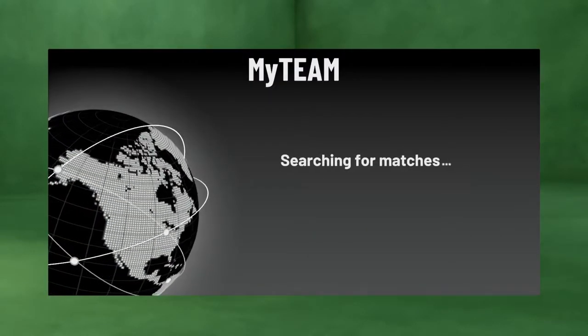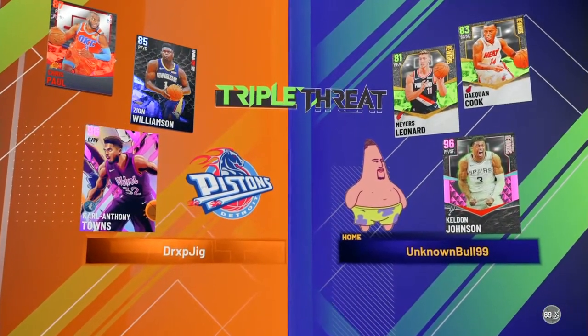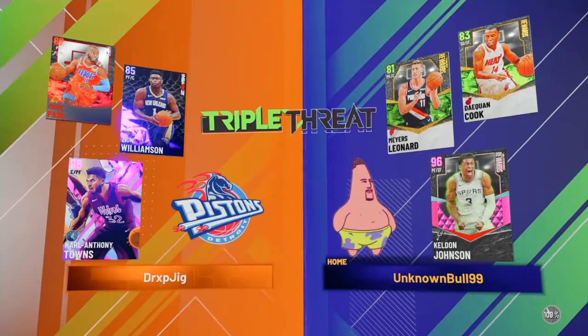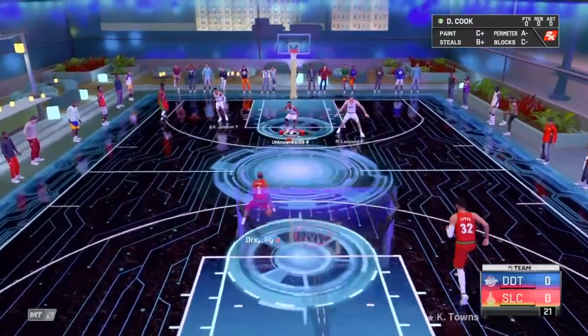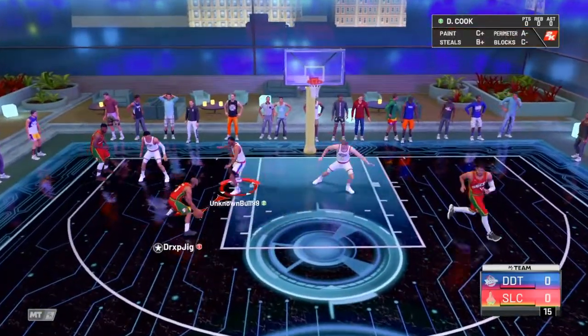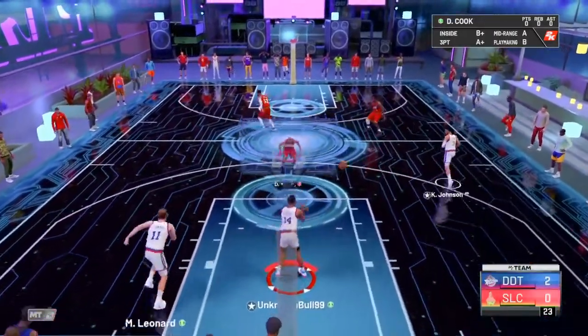We can't take no L's. To get this Keldon Johnson, you had to play Triple Threat Online over the weekend — like 20 games, you had to win them. We got a solid opponent — he's got Karl-Anthony Towns, he got Zion, and Chris Paul. This should be an easy win. Keldon Johnson is being guarded by sapphire Zion Williamson, so let's see what he's got.